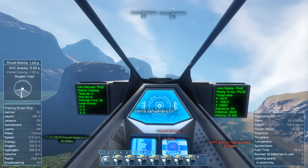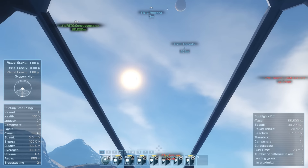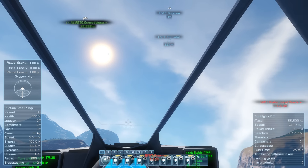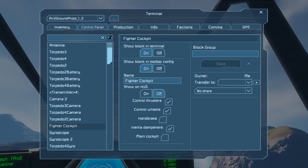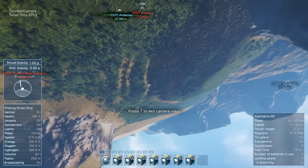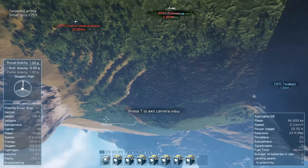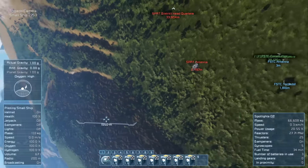Looks like my plane has too low speed and is falling, so I turn on inertia dampeners because I am going to look through the missile's frontal camera, and I don't want my plane to crash in that time. Don't pay attention to that crosshair — it is from my plane cockpit, not from the missile.